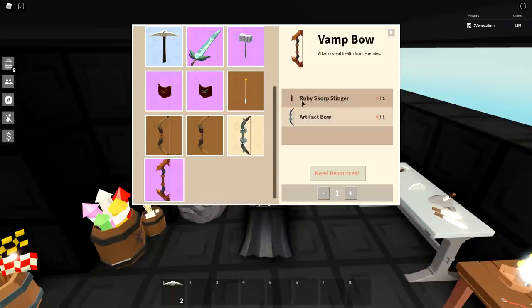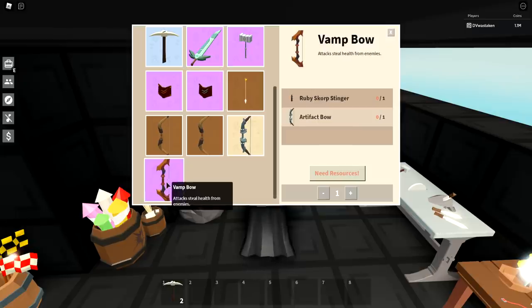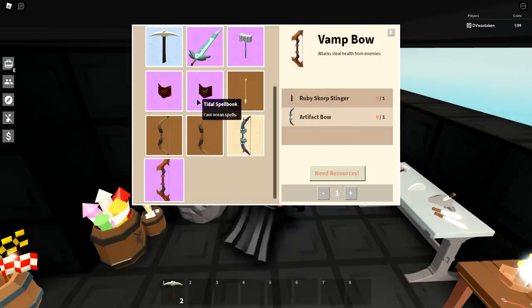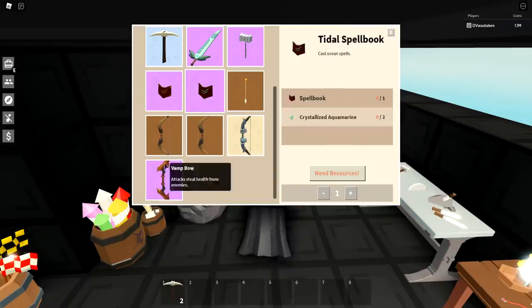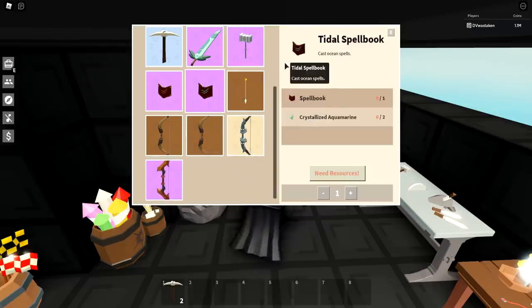The vampo is similar to the title — it got duped heavily, and I wouldn't bother grinding for ruby scorp stinger, which takes about two to three hours. Because these were duped heavily, just buy them. Also, the title spell book and vampo require secret blueprints to craft, so if you don't have the blueprint, you can't make them anyway. Just buy them — don't grind for these at this point.